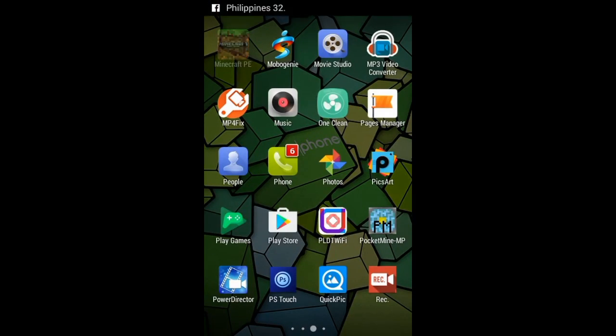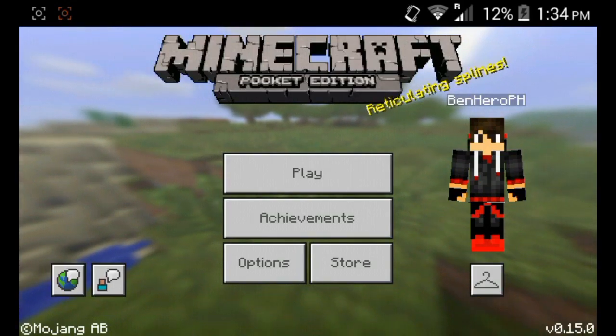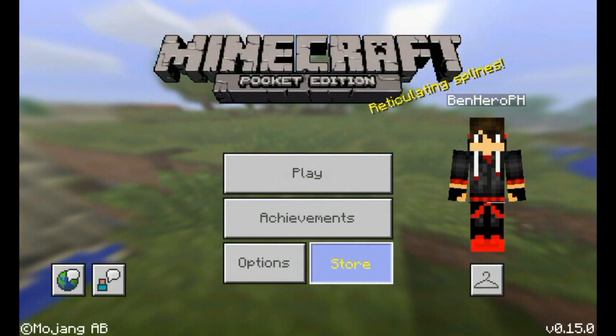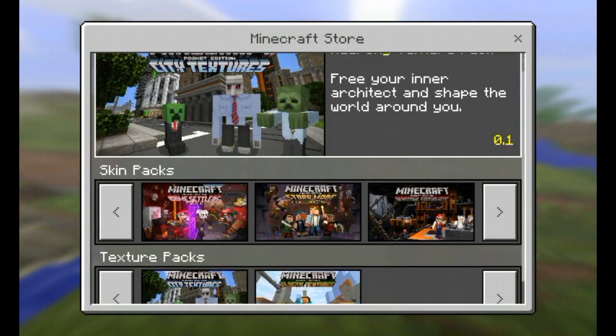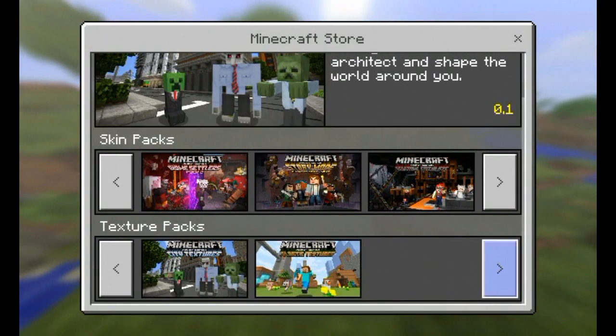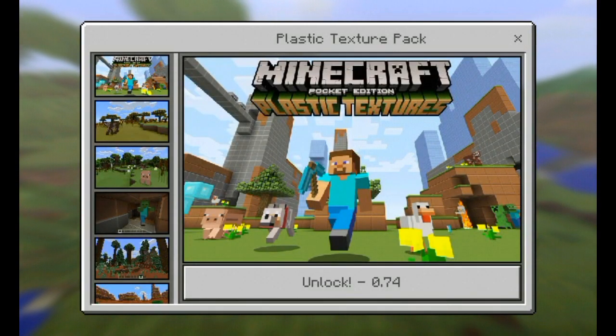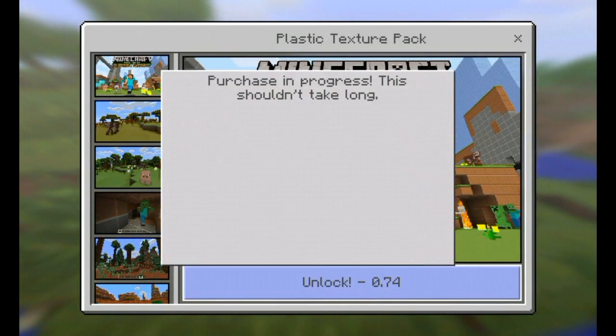Okay, next — let's play Minecraft and see if it worked. We're here in Minecraft, so let's go to the store and choose any kind of texture pack. Press unlock and wait.